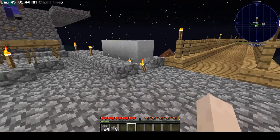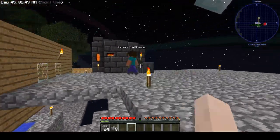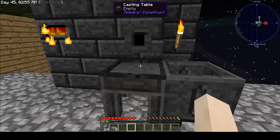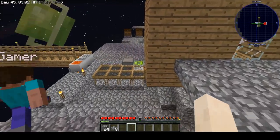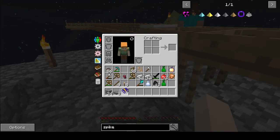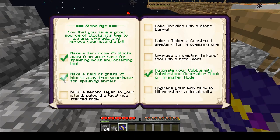The next thing we need to do is build a farm somewhere over this way. By the way, you're cutting out a lot. That might be the Skype call. Up here I did build a smeltery for Tinker's Construct when we get into it — haven't done much with it, but it's there.